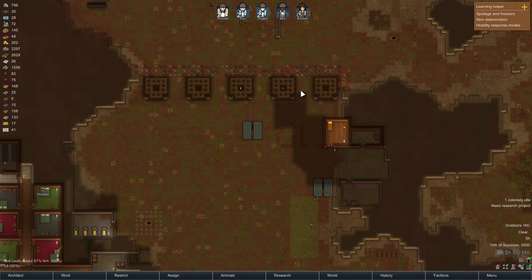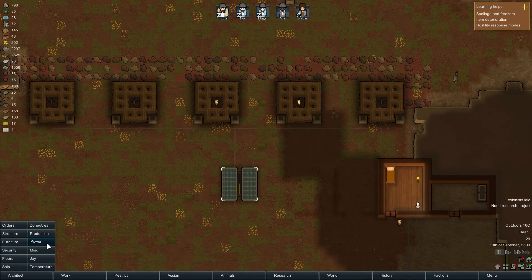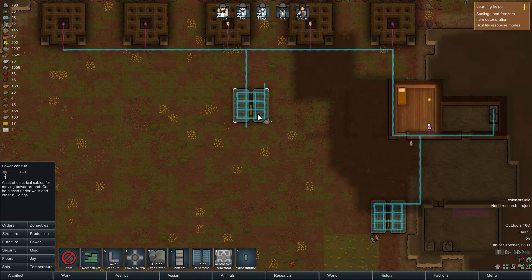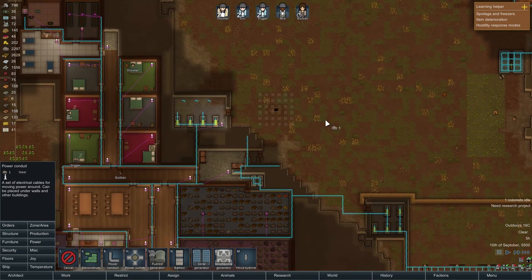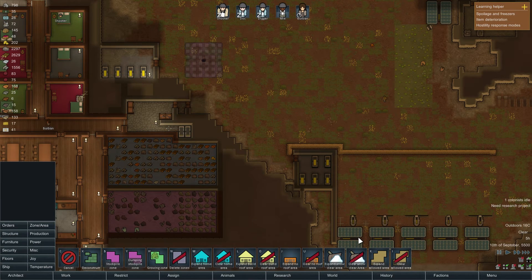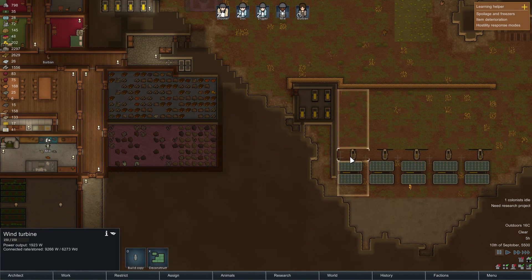I already moved my turrets up here, although they don't seem to have power to all of them. Why don't you have power? You're all connected, you have extra power. Alright, geothermal, stick you on there. Let's get rid of this plan zone. Can these be replanted? No, alright.